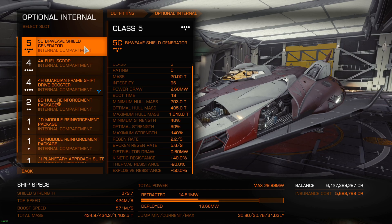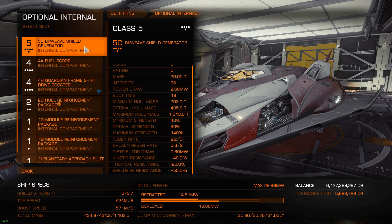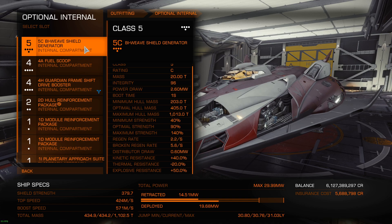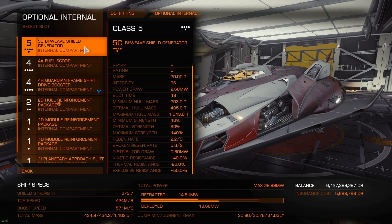And for a bigger ship example — going with either an Anaconda or my Federal Corvette for PVE or PVP — I'm going to personally not choose bi-weave. I will only use prismatic shielding because I'm a bigger target and there is no way I can maneuver around smaller ships and avoid damage all the time. I'm going to be a huge target that most of the time is taking damage and won't have much time to regen anyway. So on these, I'll use Shield Cell Banks for PVE and the prismatic. It's your personal preference, but that's what I found works best.